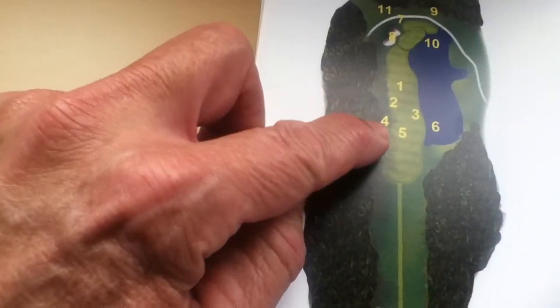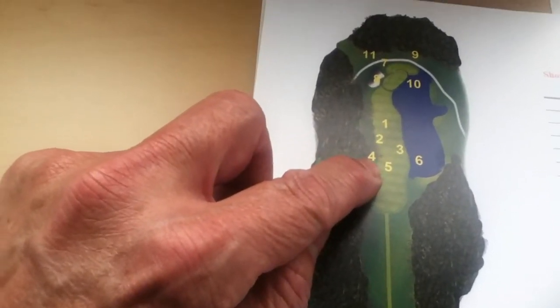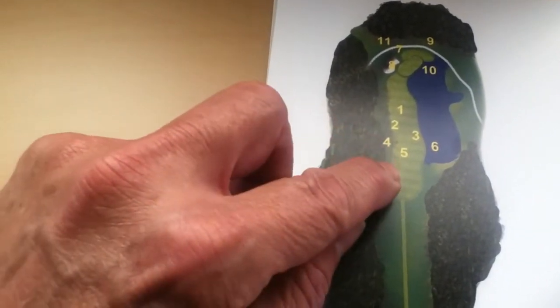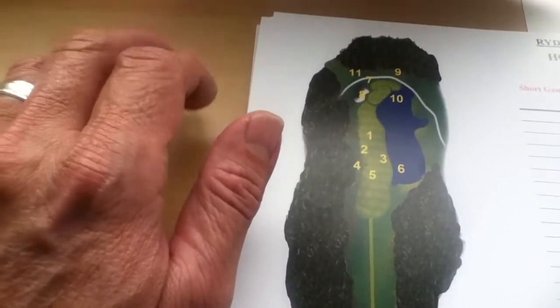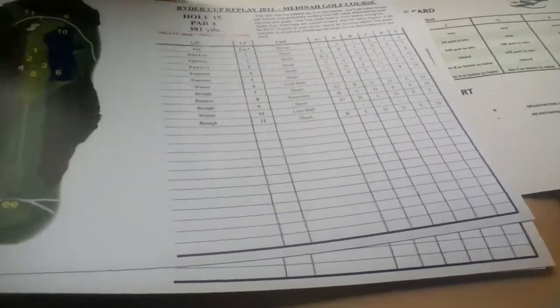Just a quick word: if you're playing head-to-head like with the Ryder Cup, and both teams end up landing in area five, it doesn't necessarily mean that the balls are right next to each other. It just means that they're both going to have about the same kind of approach shot or the next shot coming up.